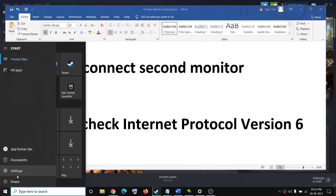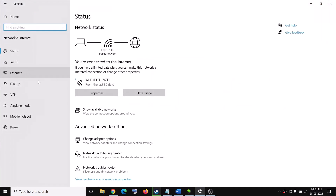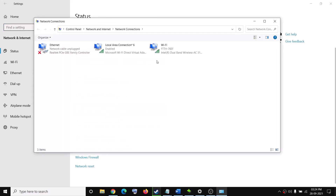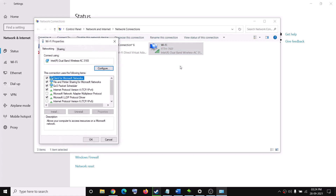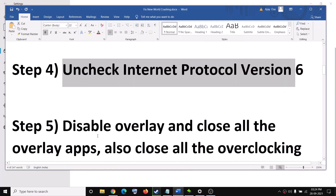The next step is to uncheck Internet Protocol Version 6. Go to the Start menu, click on Settings, go to Network and Internet, click on Change Adapter Options, right-click on your network, and select Properties. Scroll down and you'll see Internet Protocol Version 6 TCP/IPv6 — if it's checked, uncheck it, then click OK and try to launch the game.